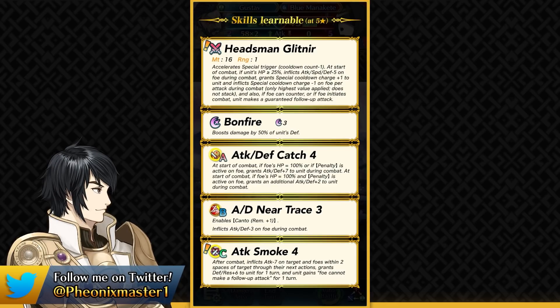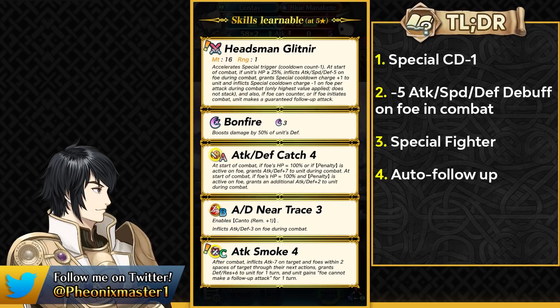This weapon also provides him with an auto follow-up, but only if the foe can counter-attack or if the foe initiates combat. So he cannot auto-double some kind of mage who has no Close Counter and cannot really retaliate back — in that case he's only going to be attacking one time. Overall this weapon definitely helps him a lot because it frees up his slot B from running something like Crooked Riposte, and Special Fighter is really amazing because the only special acceleration cavaliers have is in the form of Heavy Blade.